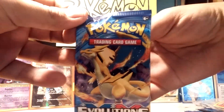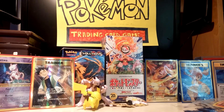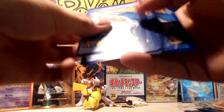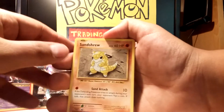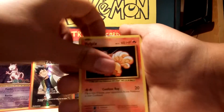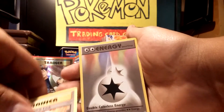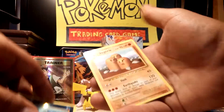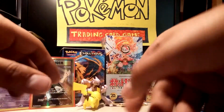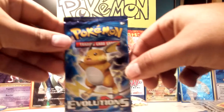Let's go with a Charizard pack since we have two. Starts off with Sandshrew, Vulpix, Electabuzz, Drowzee, Ponyta, Charizard Spirit Link, Double Colorless Energy, Nidorino, Poliwag, and a Dugtrio — that's what I saw in there. Nothing special on that one.